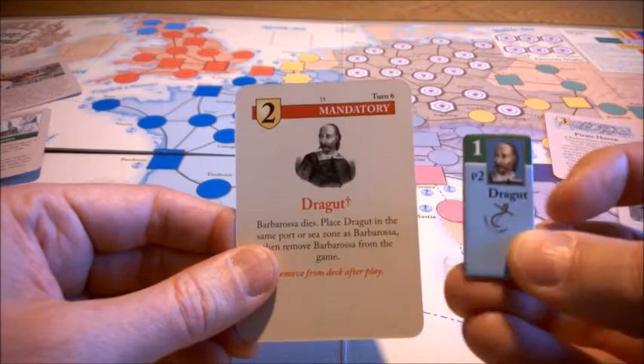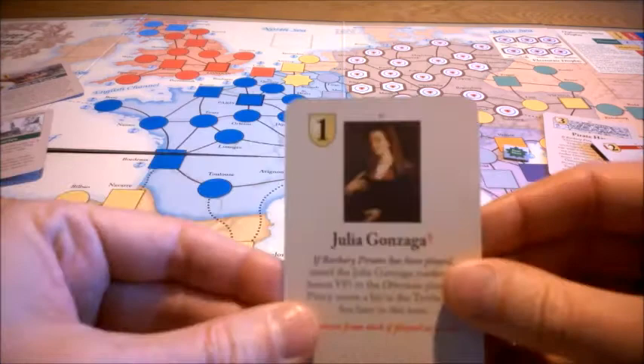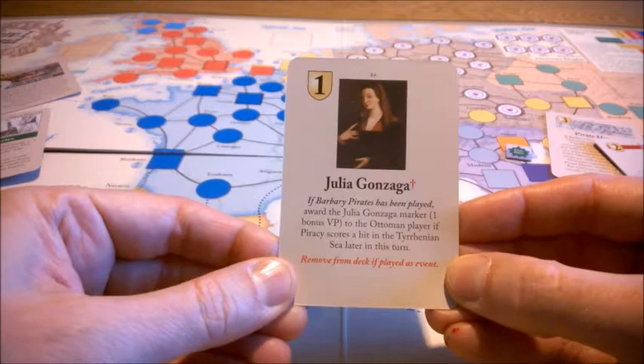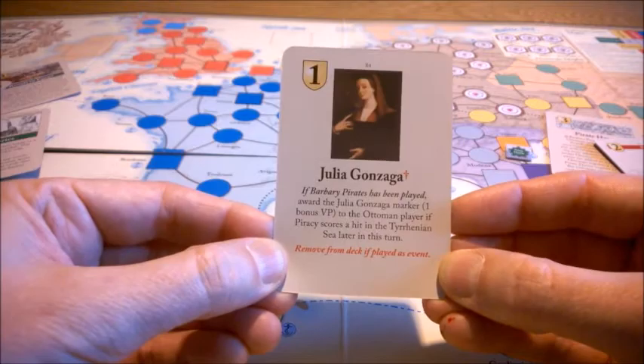Dragut is not as good in naval combat as Barbarossa, but is better in piracy with a value of 2. The final card that has to do with pirates is Julio Gonzaga. It's simply a way for the Ottoman to gain an extra victory point if this card is played and they later score a hit in the Tyrrhenian sea zone in the same turn.